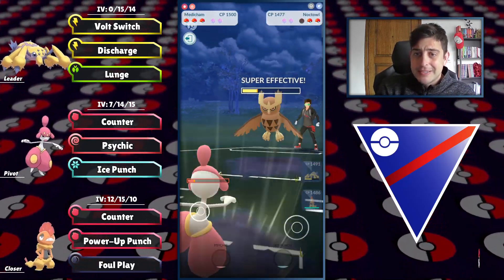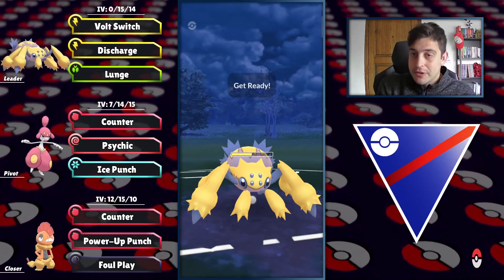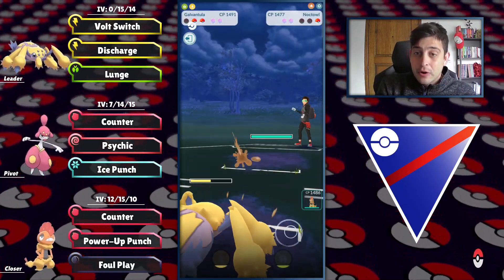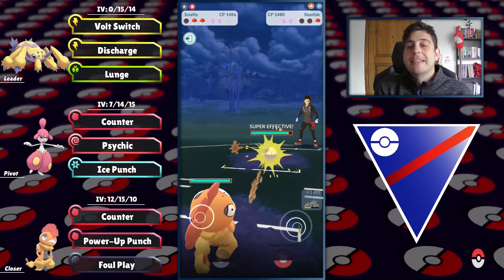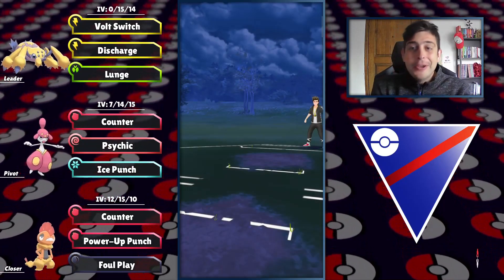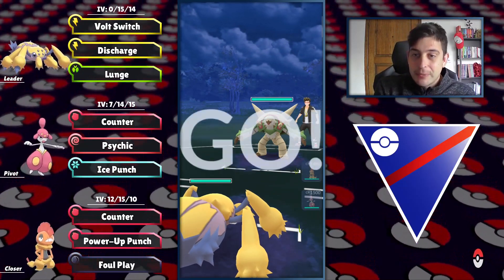Dealing massive damage with Ice Punches — Medicham is an absolute threat even to its counters. Getting to Lunge before they get their move off, down they go. At the back there is Stunfisk, and we have locked them down with Scrafty — another good game for us.